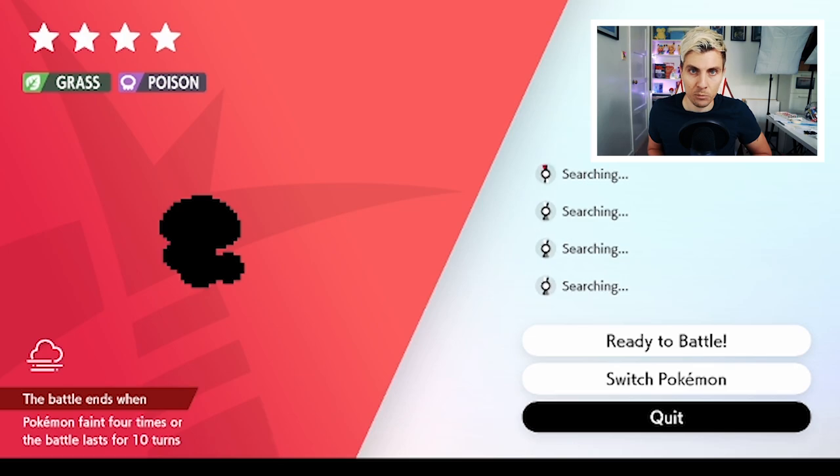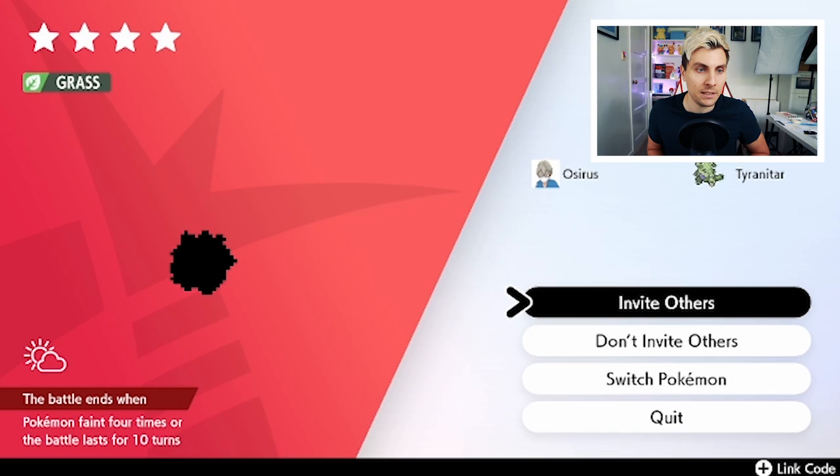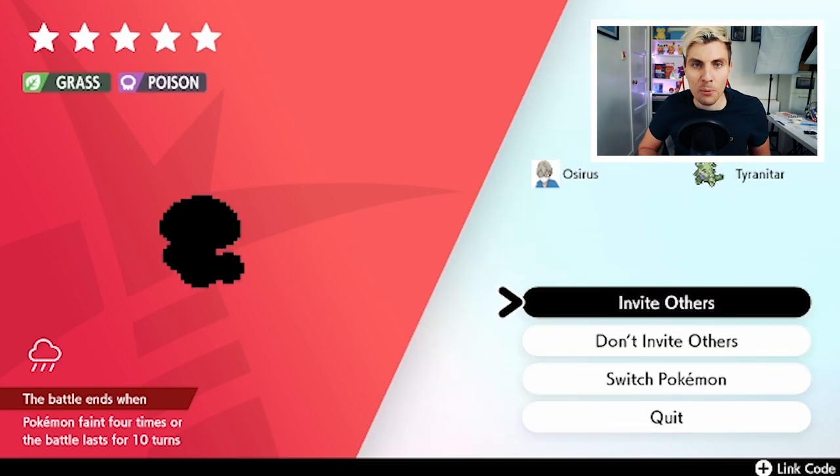We'll just keep doing this and we'll be right back when we do get that five-star Amoonguss so we can jump in and hopefully get that Regenerator ability. And there we go — we've got the five-star Amoonguss ready to go.